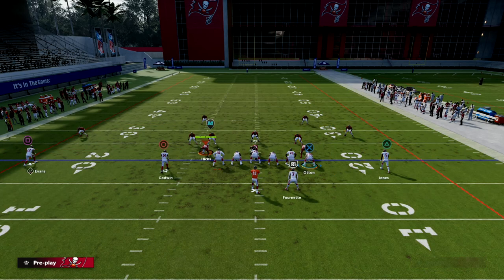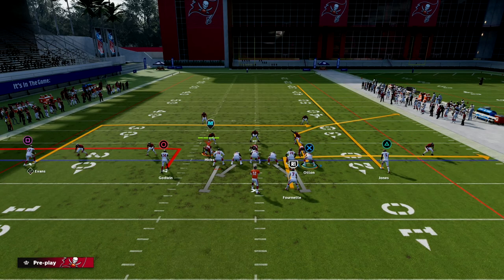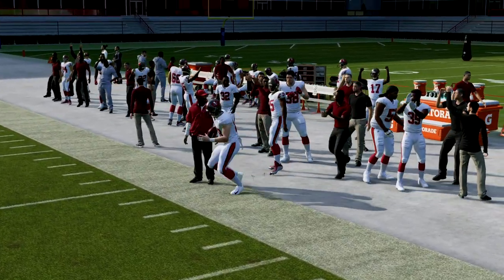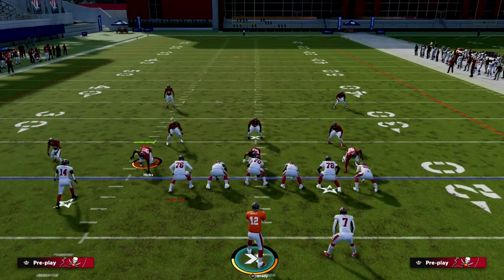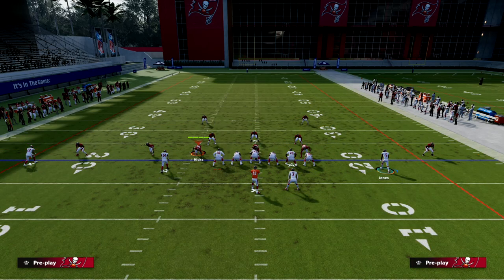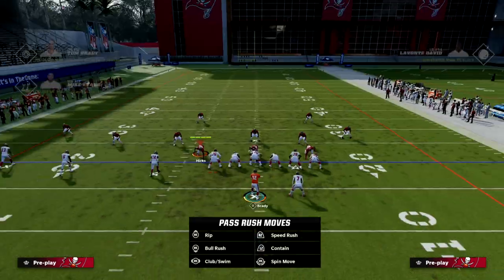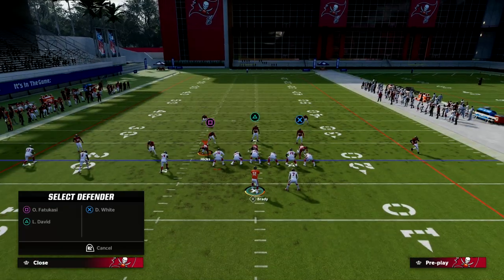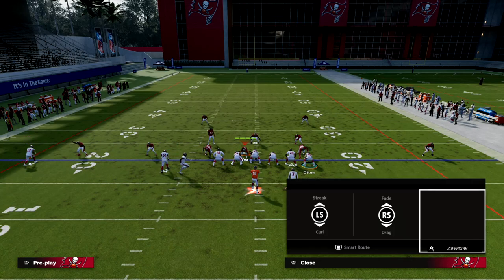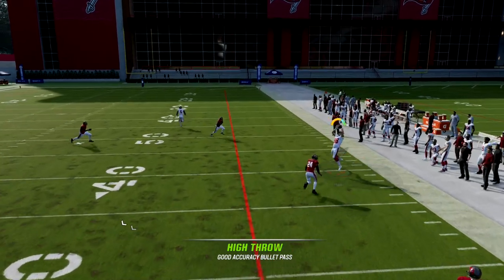With this baseline pressed Cover 4 that was giving us trouble flooding the right side of the field, you'll notice the corner is going to get sucked with the streak and now my corner route is wide open. This is really important because it forces your opponent to play hard flats to stop the running back. Cloud flats are really bad when pressed — you can't really play a cloud flat over there. You'll see here that the corner route gets on top of the cloud way too fast; it's a high ball and it gets wide open over the top.